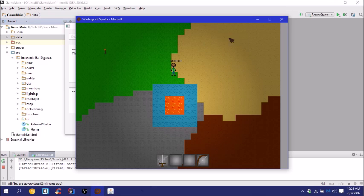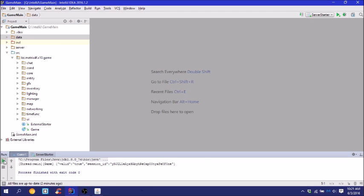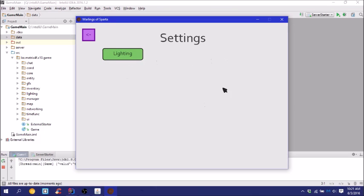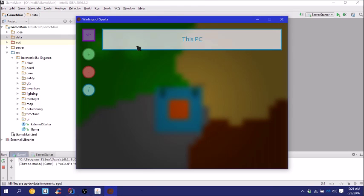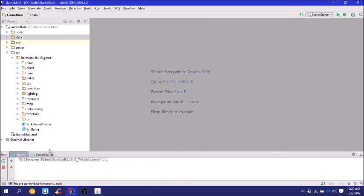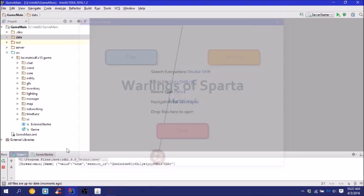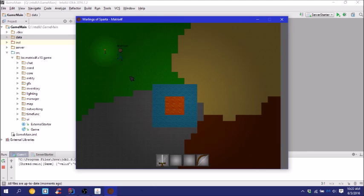Now I'll show you the lighting — I need to restart the game. Under options, I enable lighting. For some reason I have to restart after changing the options, but that's just the way it is. As you can see now everything's a lot darker, and there's a radial gradient around the torch.